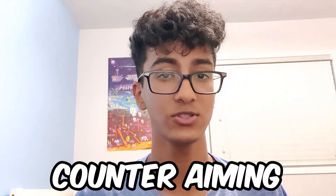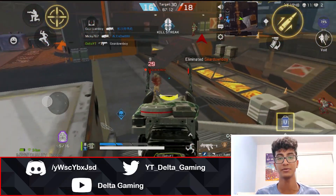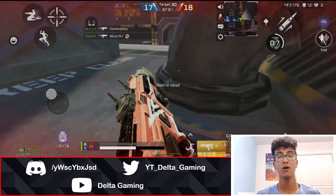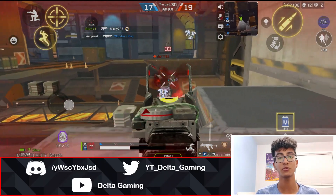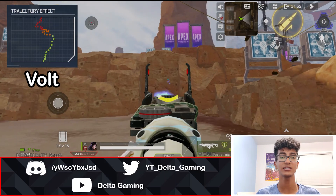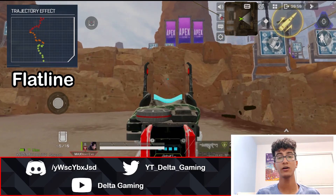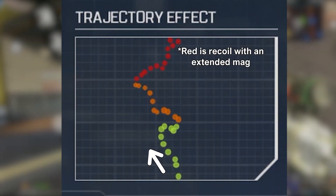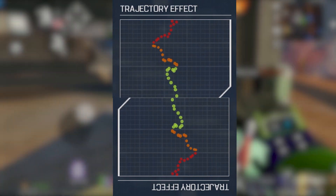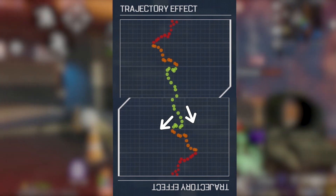The fourth tip is counter aiming. This is essentially compensating for anything that can move your crosshair out of place and mess up your aim. There are two things in this game that you need to compensate for. First is recoil. Many, if not all, of the guns in Apex Mobile have some sort of recoil, and this recoil can throw your aim off. It's worth learning the recoil patterns of as many guns as you can, because then you will know exactly how to counter it. For example, here's the recoil pattern of the Flatline — it goes up into the left with a squiggle in the middle, which goes right and then left. So to compensate, you will need to do the complete opposite: pull your aim down to the right, and when it comes to the squiggle, pull left and then right.